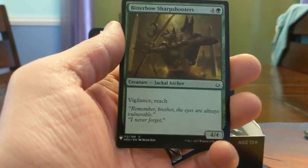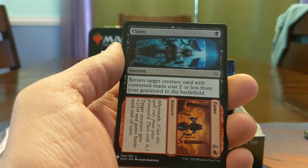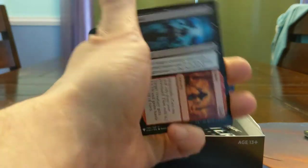Bitterbow Sharpshooters — 5 mana, 4/4 for Vigilance and Reach. This card's a house. Claim to Fame — I've been killed by this card before. Return a card with CMC 2 or less from graveyard to the battlefield, and the aftermath gives plus 2 plus 1 haste. That card's sweet.